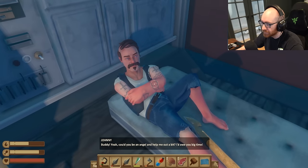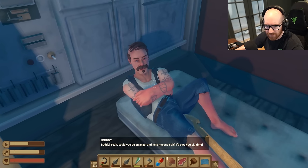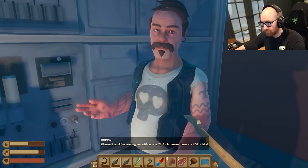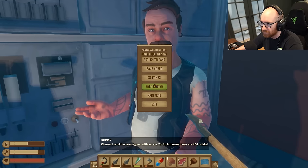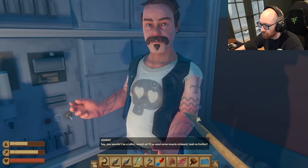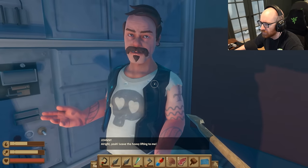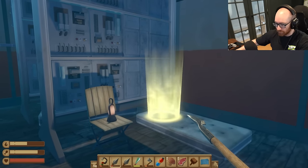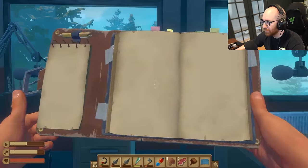Got a new note. 'Johnny, buddy, could you be an angel and help me out a bit? I'd owe you big time. I would have been a goner without you. Tip for future me: bears are not cuddly. It wouldn't be a rafter, would you? If you need some muscle on the road, look no further. Leave the heavy lifting to me.' Wait, you're going to come get on my raft? New playable character, Johnny — that's the second one we found! There's Johnny. 4-4-2-5. Did we get that in a note? Caravan time.